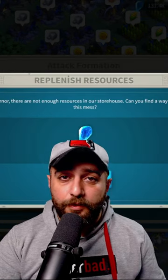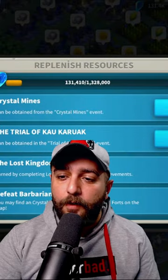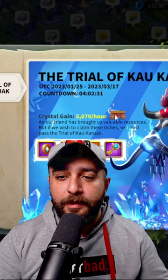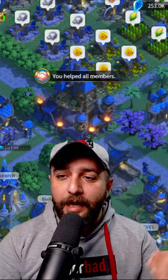I click on Research and it says you don't have enough resources. That is perfect — we click on Get More, and then boom, we have the Trial of Kaukara Ak. If we click on Go, now we have access to the Kaukara Ak screen, and there we go — an extra 120k crystals.